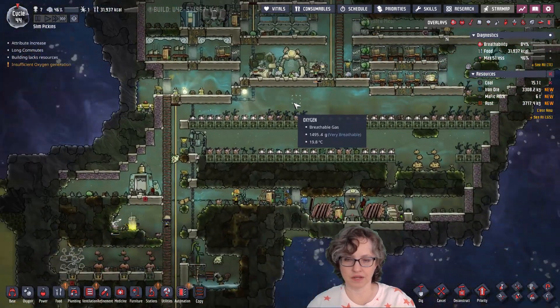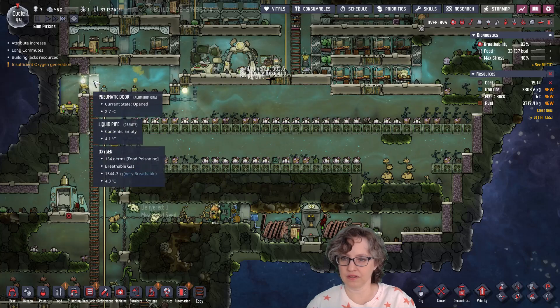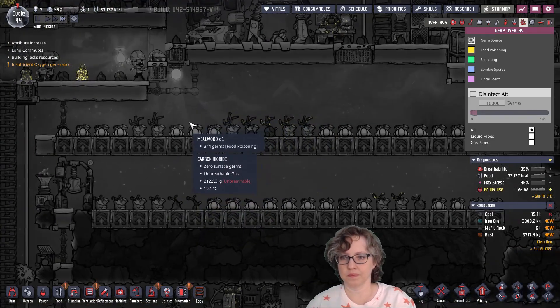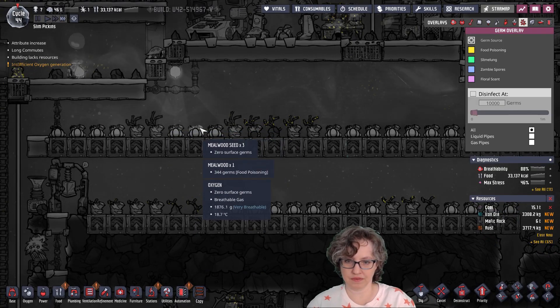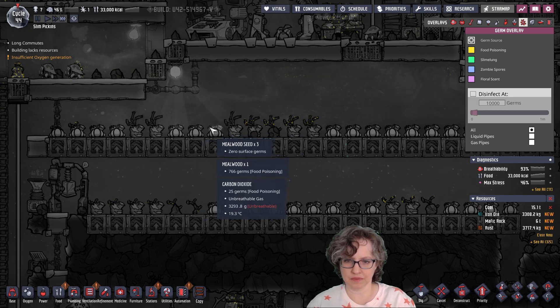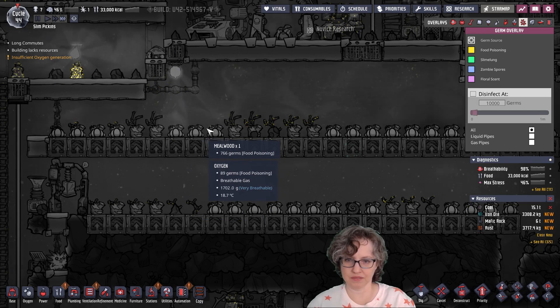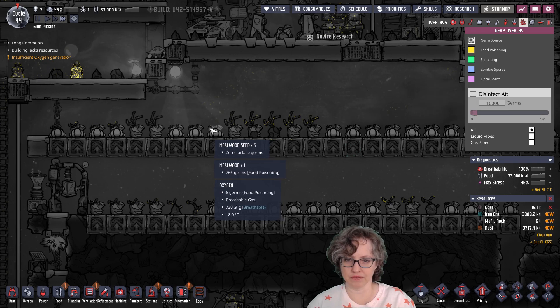Oh, Gossman's the stressed out one now — you guys are just going to have to share. So the shine bug is not attracted to the light, or apparently not. The amount of food poisoning on this is less than what it was — I think one of these was 1200 and now none of them are.